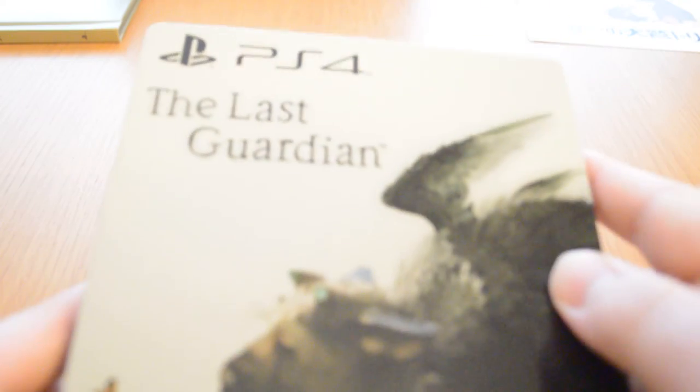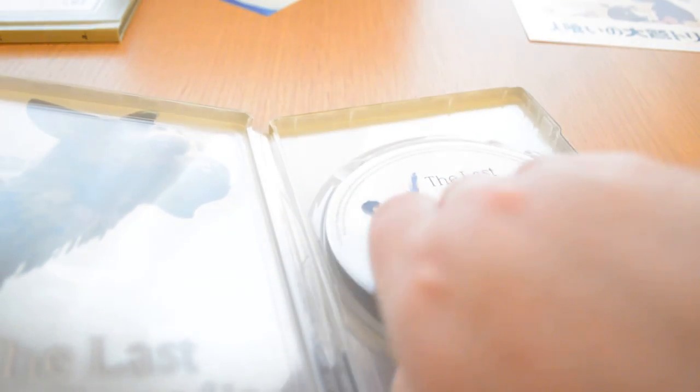I didn't even think if there's maybe anything else in the actual game itself. It's just a slipcover, and then you get the fantastic looking steelbook — really cool with that design again. Inside you get a code for a PS4 theme. Thank God, I've been wanting a new theme. I really have been wanting a really cool new theme, and I think Last Guardian is a cool one. Look at the art behind there, that's just so awesome.